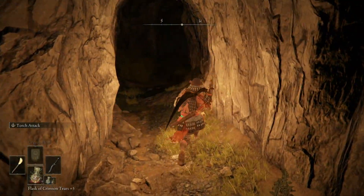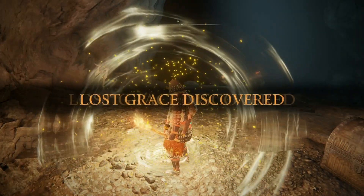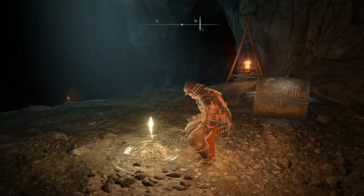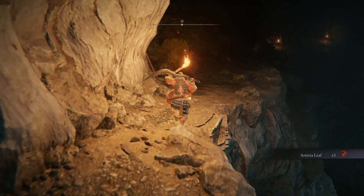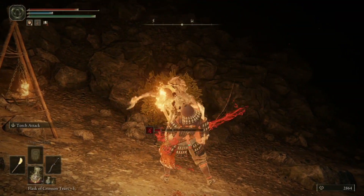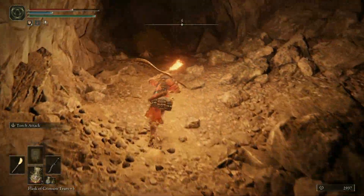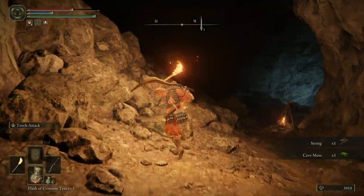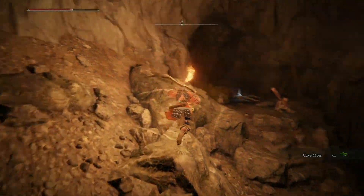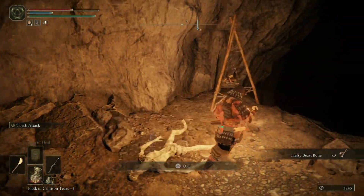This cave is pretty dark — I'm pulling out my torch even though I have my lantern equipped. There's a free chest here with another Arterial Leaf. Whenever you're grabbed by an enemy, mash all the buttons to take less damage — it kind of pushes the enemy off. Up these rocks there's an item: Hefty Beast Bones.